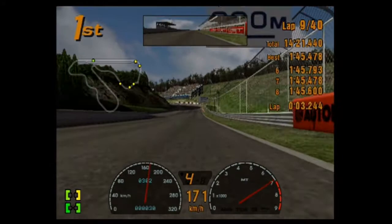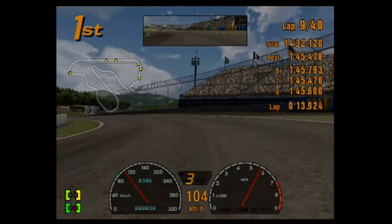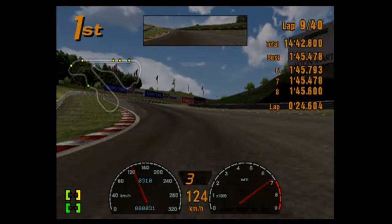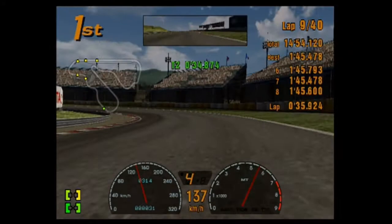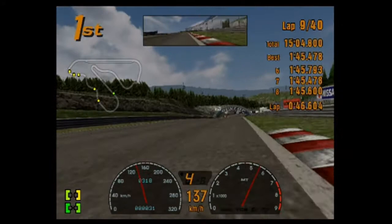We're on lap number nine and the tyres, as you can see, are faring pretty well — still pretty good. The front ones are only just starting to go to yellow. I might actually get away with just one pit stop this entire race. It's not like that cunt's gonna catch up. The other fastest MX-5 on the field just pitted in a couple of laps ago as well.